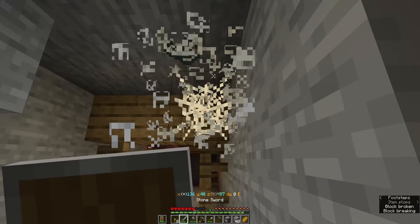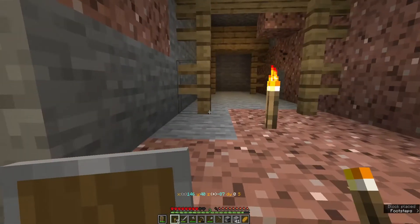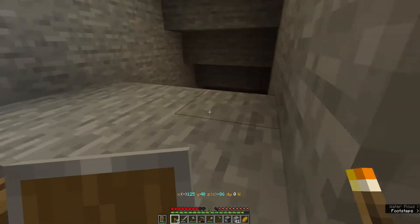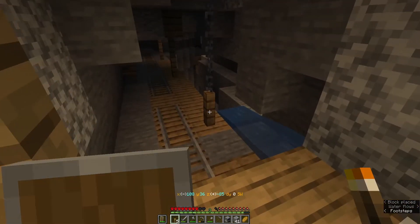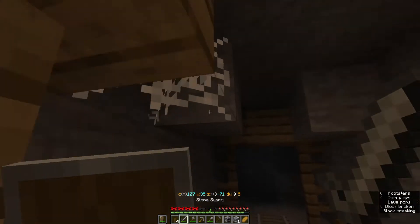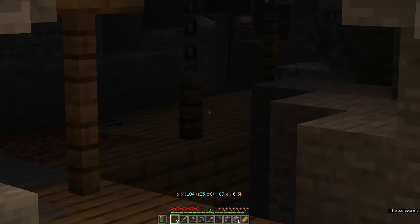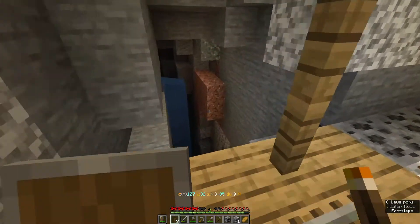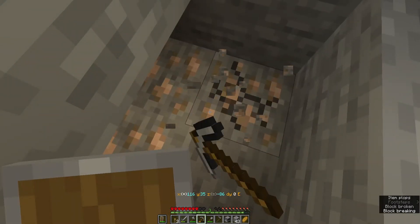I might have got some iron. More string, more iron - lovely. Maybe at some point I'll cook it and make some armor. There's nothing else in there - oh wait, rails, but rails are no good to me. I think this is a bit of a ravine type thing. Yeah, there's some gold. It goes on back that way. Let's get some iron. I'm not sure if I fancy going that way.